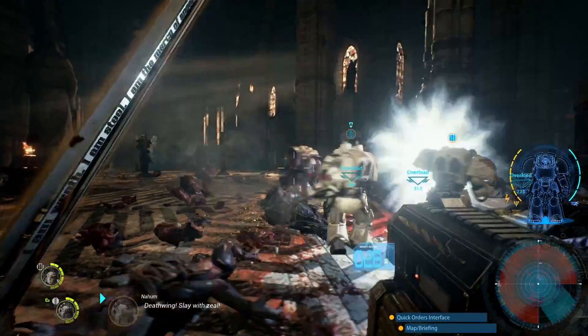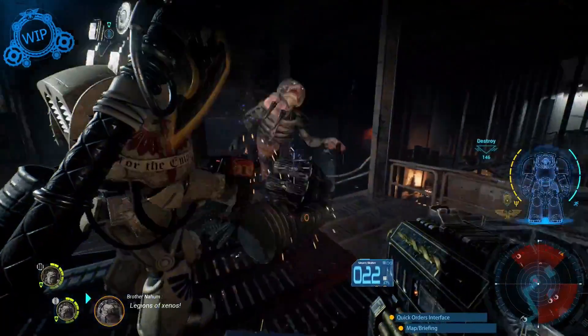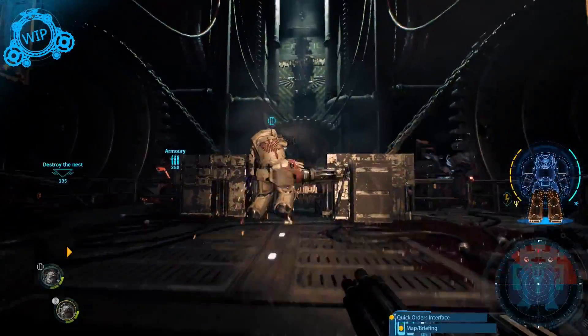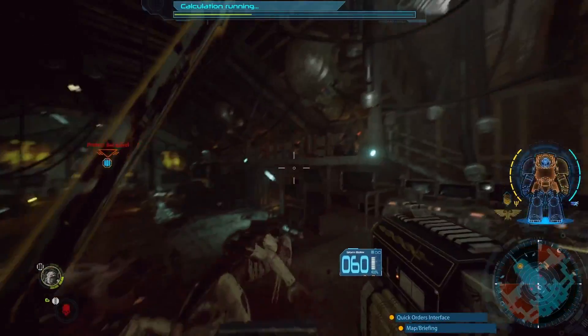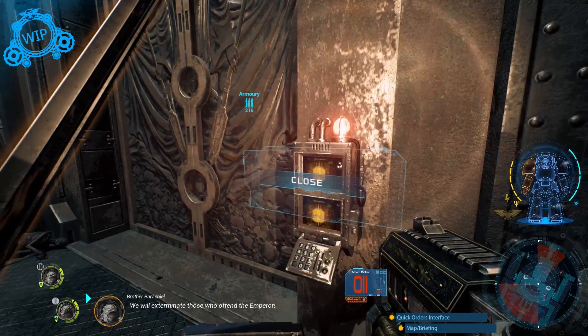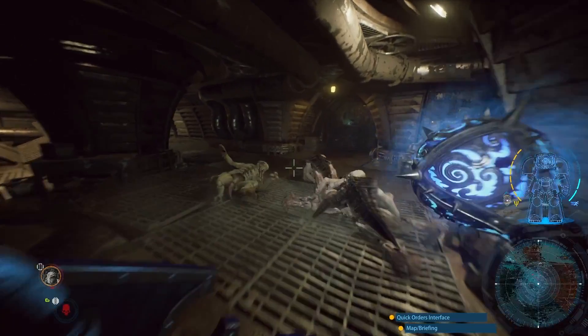In swarms, Genestealers are powerful creatures, but no match for a Terminator squad when alone. They're heavily reliant on pack tactics and other strategies like ambush, encirclement, and tactical retreats to slowly chip your life away. Locking doors behind you will slow the Genestealer advance, keeping the swarms manageable for your squad.